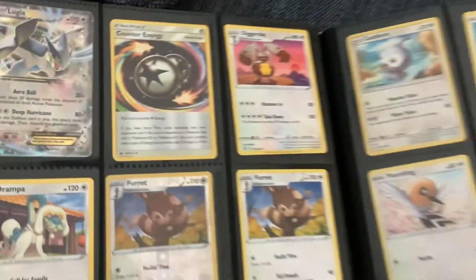We're back onto purples because I have more purples. Then I have these: my Lugia EX, my Energy, and all my other cards that are gray.